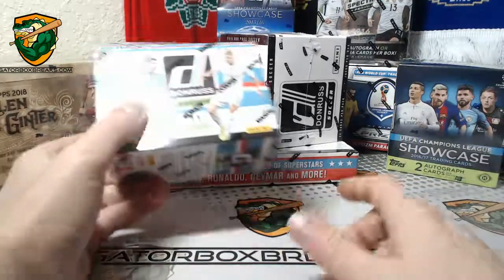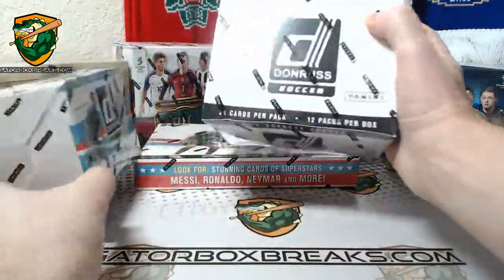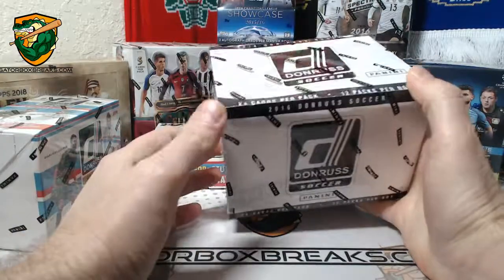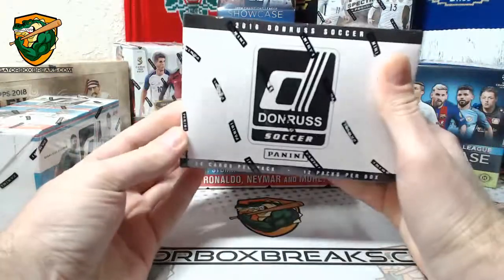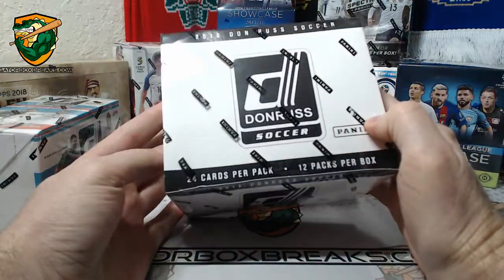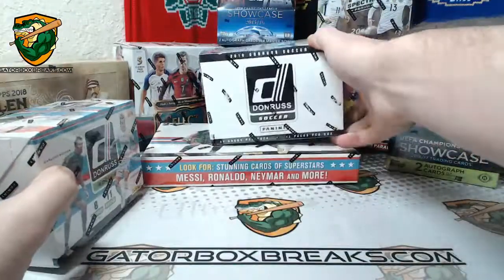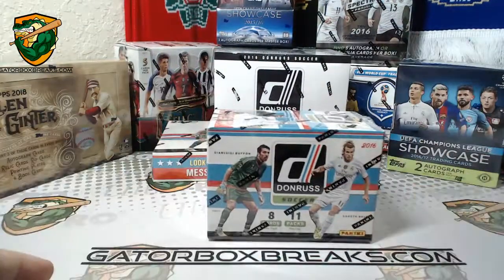Three boxes of Donruss. We're doing a blaster, we're doing a 16 Swirl-O-Rama box — 24 cards per pack, 12 packs per box — and we're doing a hobby as well. We'll save the hobby to the end. We'll do the blaster first and go from there.